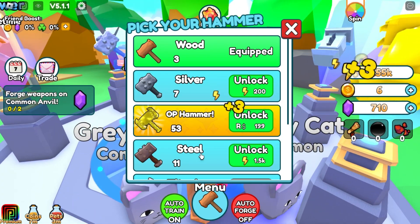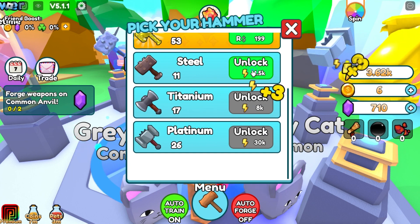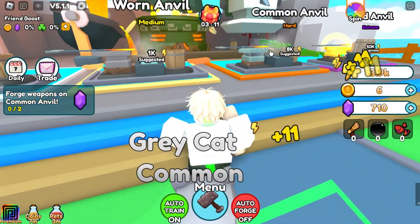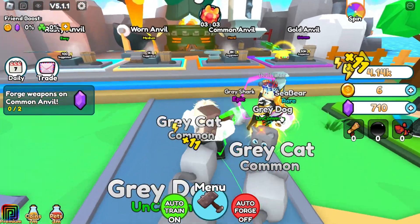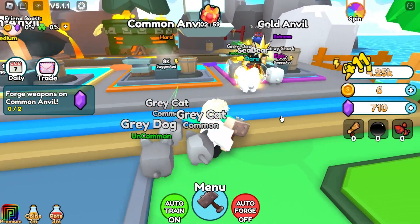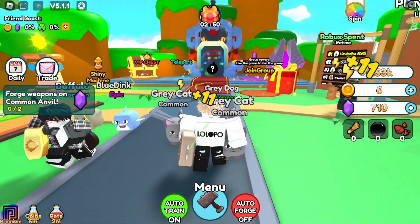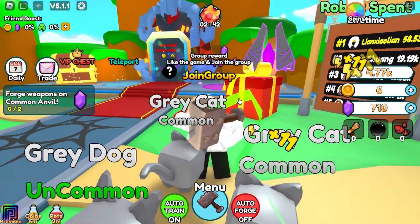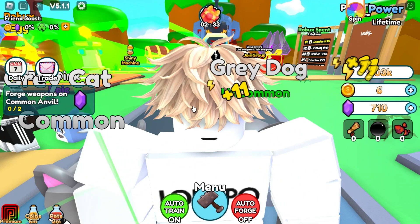I need a better weapon. There it is - the good one. We can unlock it with power. I was so silly! Look at this - this is the OP hammer and there's a Robux option here. I should equip this one. Now I'm getting plus 11! I was wasting my time before. We're doing very good now - we need 8k strength for the next boss. That's all for the video guys - I hope this helps. If you have questions about the game or the codes, you can ask me. Bye!